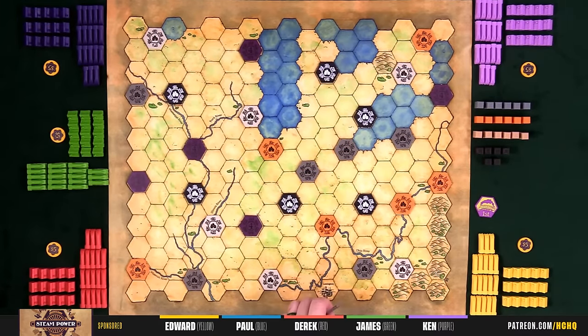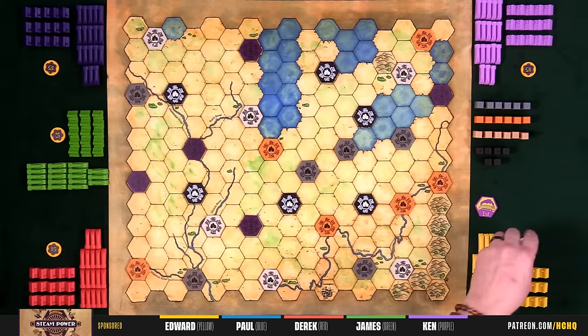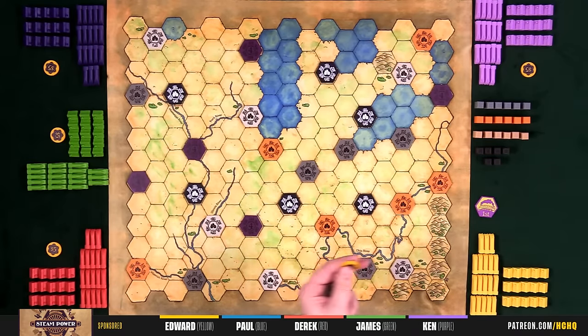These tiles are all plastic, and the board is a faux silk material. The pieces we have are all plastic — our trains, our factories, and the resources, which are little plastic pieces. The money is plastic but feels good.